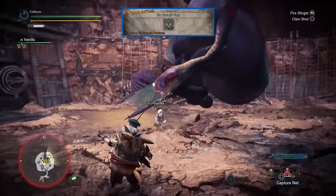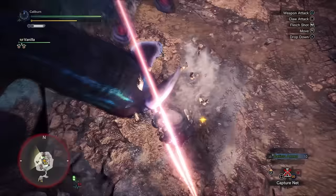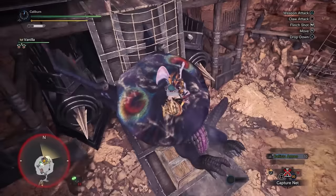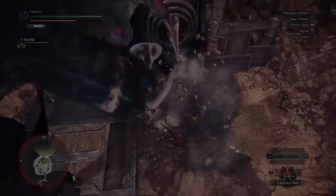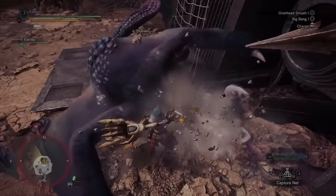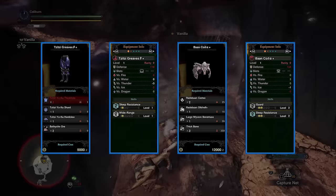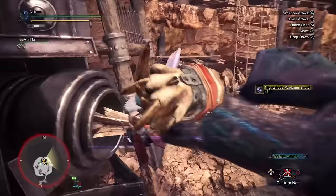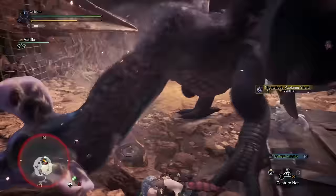Next up is the assigned quest No Time for Naps to hunt Nightshade Paolumu. Just like with Viper Tobi-Kadachi, Nightshade Paolumu is mostly more annoying than difficult. You can spam energy drinks to stay awake, or you can ignore the gimmick entirely by incorporating level 3 Sleep Resistance into your set. You can build the Sleep Charm and upgrade it to level 3 by using Radobaan and Uragaan materials from High Rank. The next alternative is Sleep Resistance Decorations if you happen to have some on hand. Finally, you can hunt Tzitzi-Ya-Ku and Radobaan in Master Rank and build a Tzitzi Greaves Beta Plus and Bond Coil Alpha Plus for easy access to Sleep Resistance Level 3. I would consider this optional, and ideally just use the Sleep Resistance Charm or Decorations in a pinch.